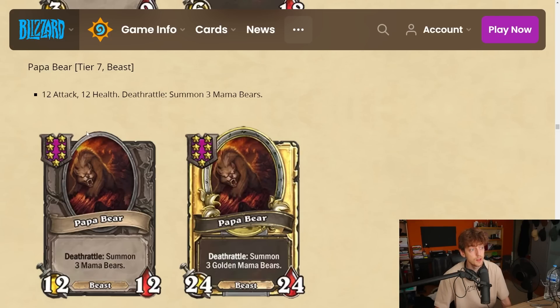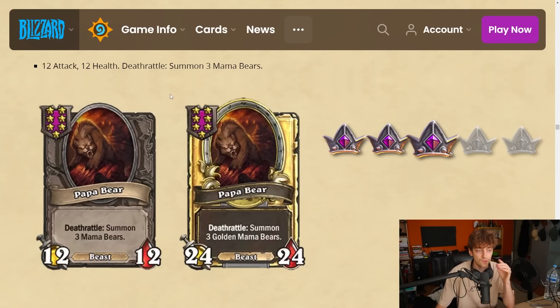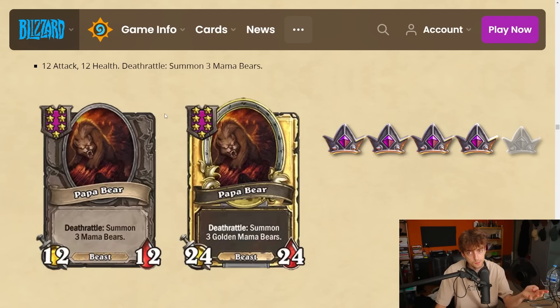Papa Bear — tier 7, 12-12. Deathrattle: summon three Mama Bears. Ridiculously strong if you play Banana Slamas — the Mama Bears will also buff each other. It's a little weird because if this is the last thing to die the Mama Bears don't get value from other things summoning. But if this dies and then you summon the card from hand it gets plus 15 plus 15 with Mama Bear triggers. I'm gonna give it a 4 — if you're playing a beast board you probably want this most of the time.